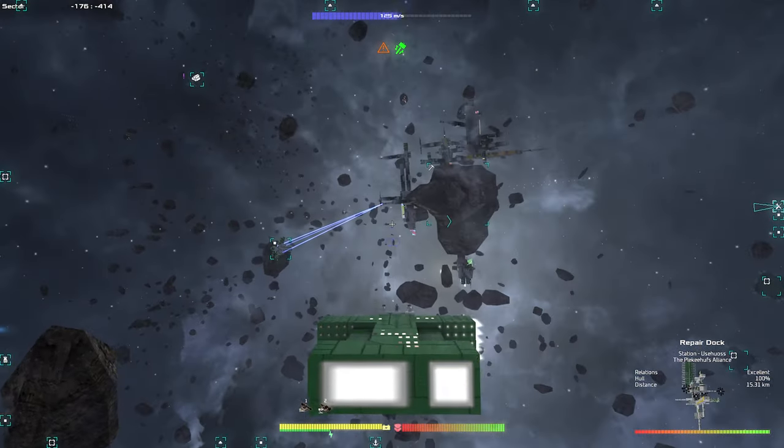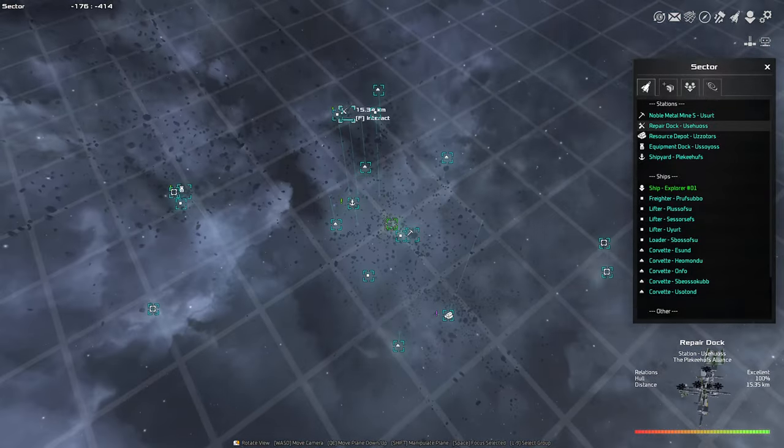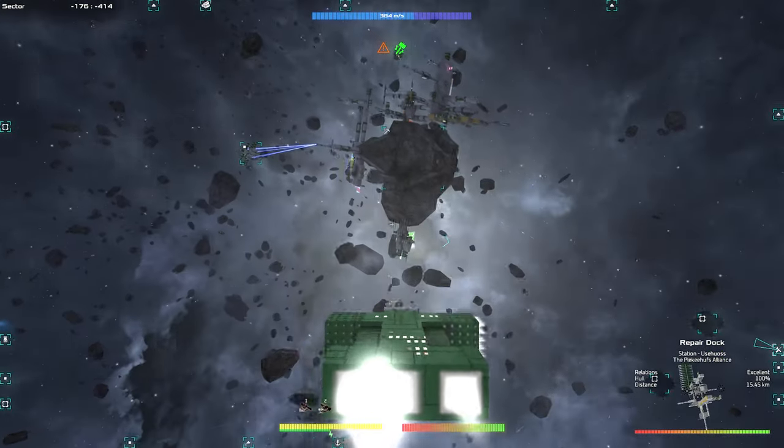If you want to see quests easier, it's sometimes better to use the strategy view and zoom out with your mouse wheel. Then you can kind of see everything in here, which is pretty handy.